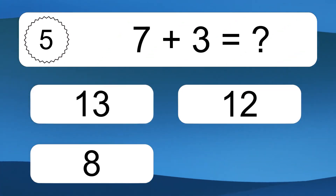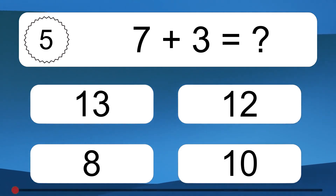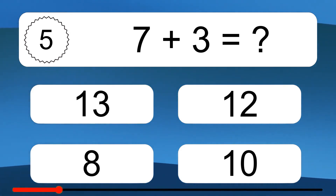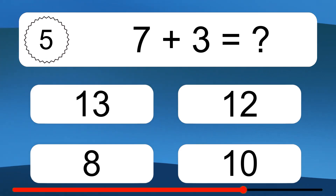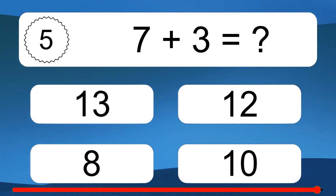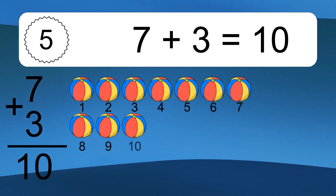7 plus 3 equals what? 7 plus 3 equals 10. Let's count it: 1, 2, 3, 4, 5, 6, 7, 8, 9, 10.